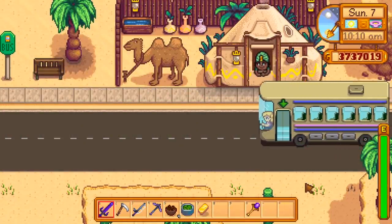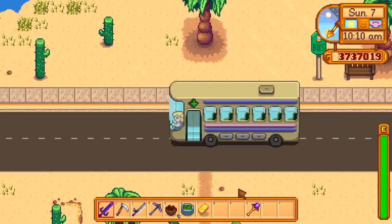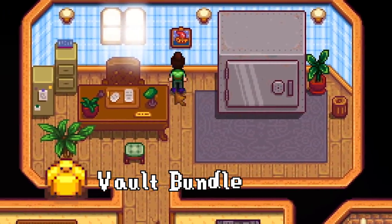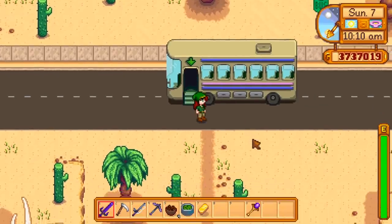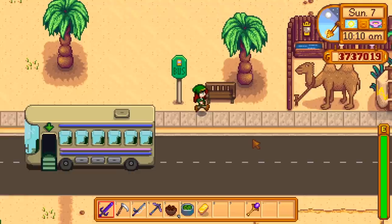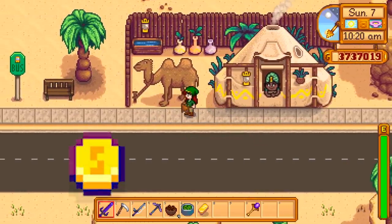First up, in order to have access to this new trader, you of course need to find your way to the desert by first unlocking the bus, either through the Vault Bundle in the Community Center or going the Jojo way for 40,000 gold. The Desert Trader sells some pretty rare items, but not for money like any other vendor in the game — she's here for the goods, and some of these prices are pretty steep.